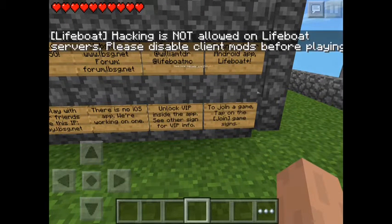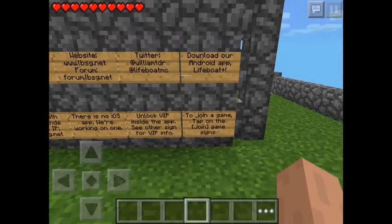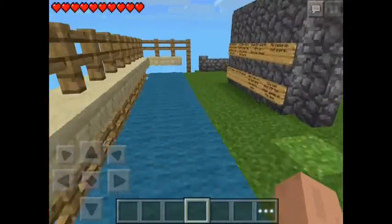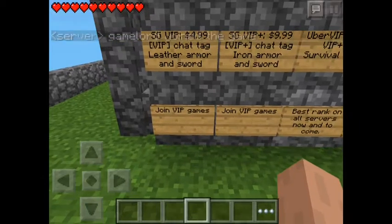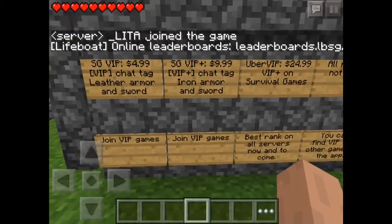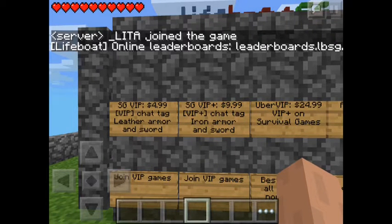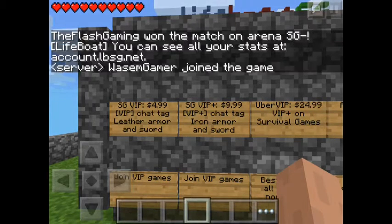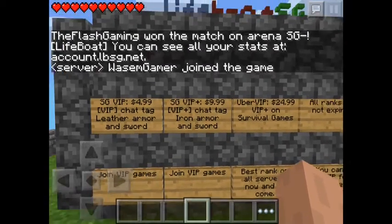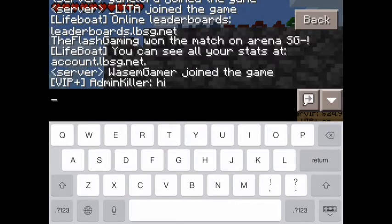This sign means Lifeboat Plus VIP. To unlock the VIP inside the app, see the other sign. To join the game, tap on the sign. SG VIP normal costs $4.99 and includes full leather armor and a stone sword. SG VIP Plus costs $10.99 and you get iron armor and an iron sword. When you chat as VIP Plus, it shows VIP Plus by your name.